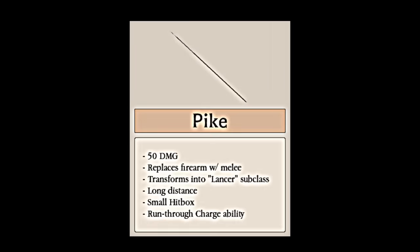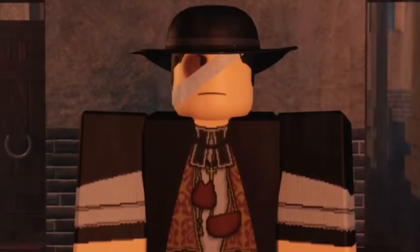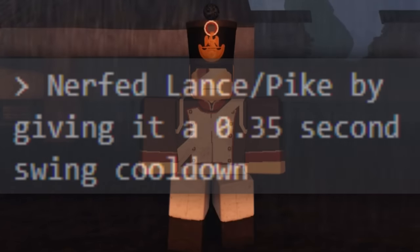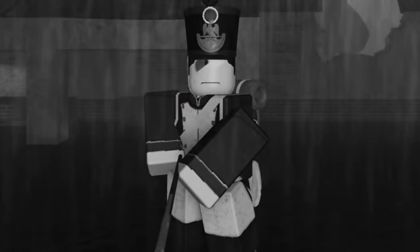Moving on from maps, we do have one new weapon that has entered the game, called the Pike. This is the first primary melee weapon that has been added to the game. In a video I made before, this weapon had a stupidly fast swing rate, being faster than the Chaplain's Stake, which is the fastest swinging melee weapon in the game. However, it did get a massive nerf where it has a delay between swings, making it slower than most melee weapons now.